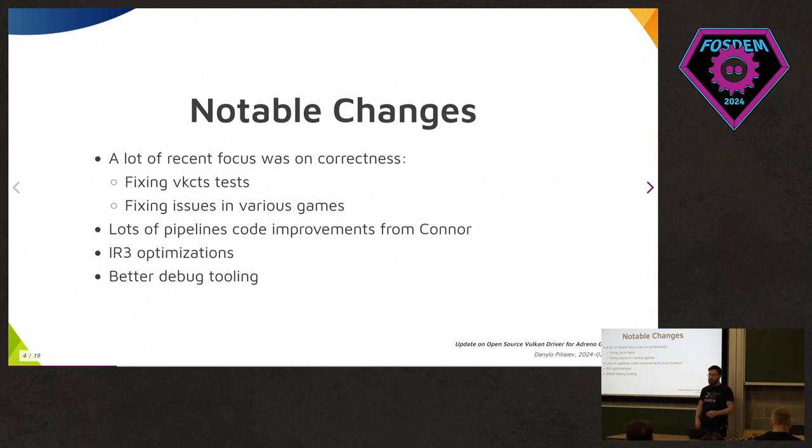While we do not claim Vulkan 1.3 conformance, we do regularly test Vulkan CTS. We test a lot of game traces and games. But with games it feels like a whack-a-mole game right now because there aren't a lot of real users, and we don't have a proper CI with game traces like RADV does. Another big change we've done is in pipelines — our GPU has a unique way of dealing with pipelines, and with all the new pipeline-related extensions we have to rewrite them. But thanks to Connor Abbott, our pipelines are healthy.